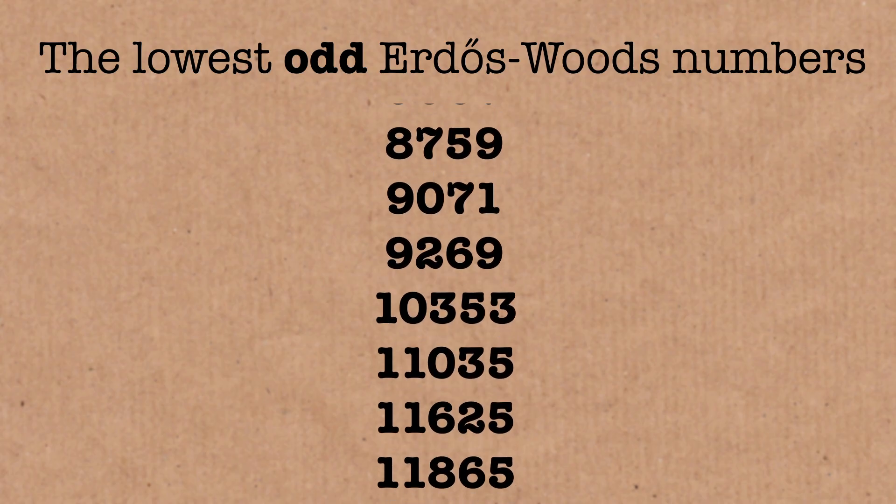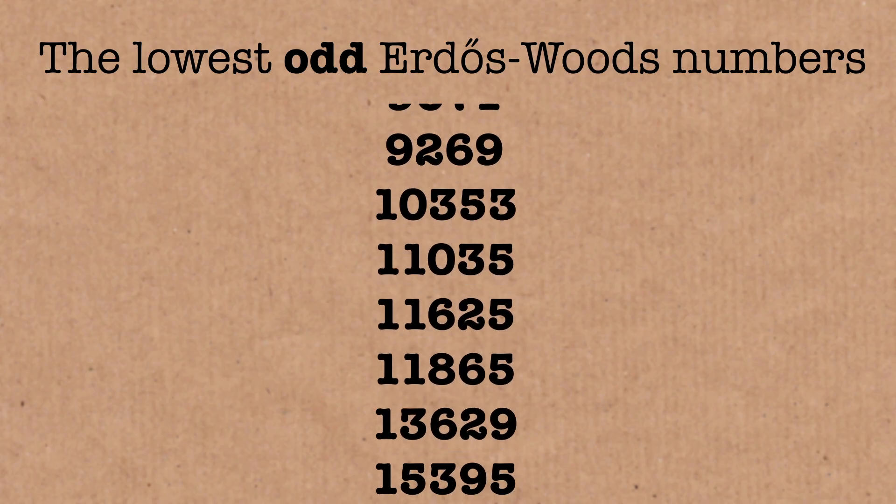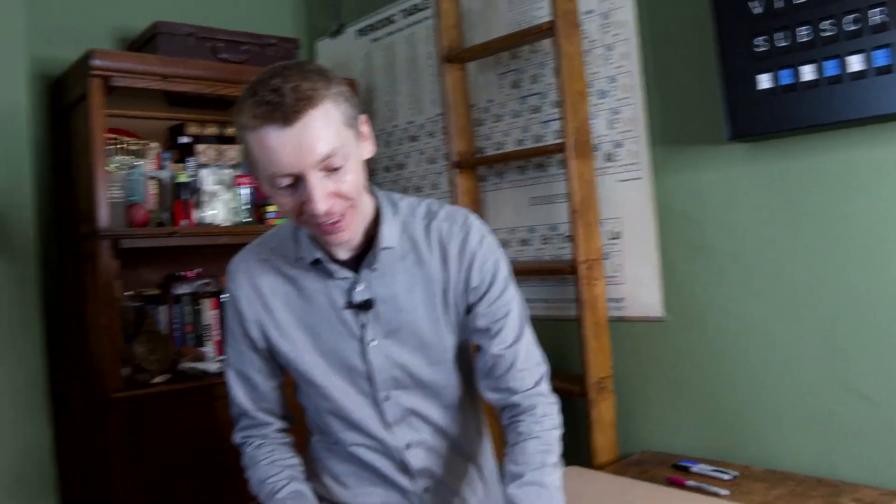So what we've got is a sequence of Erdős-Woods numbers, which means that some numbers are missing — not every number will have a sequence where you can play this game. Questions come to mind: do the chains ever overlap? Is there ever a point where you're in one Erdős-Woods chain but also in another one? I don't have all the answers for those, but I see no reason why they can't overlap.